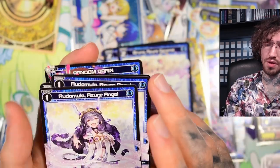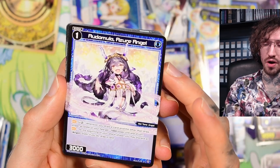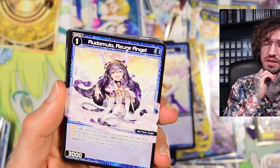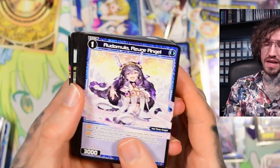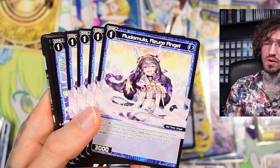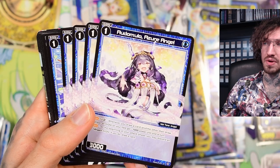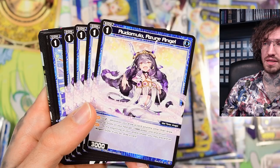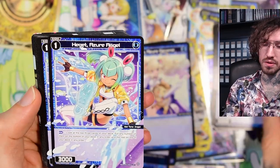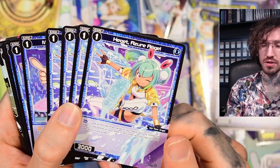Then there's another angel card. Twice per turn, whenever you draw a card at any time other than draw phase, a signi on your field gets 1k power until end of turn. At the beginning of your attack phase you may discard an angel signi to draw a card. This would fit into an angel tribal, but I really don't want to build an angel tribal. The reason you want to pump is because it's a 3k - we have a lot of signis today that are bigger, so I don't like this. Maybe in an angel tribal deck it could be nice.